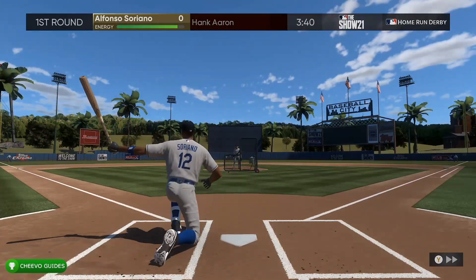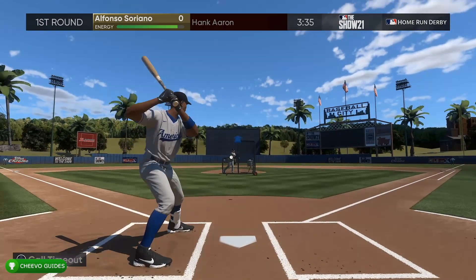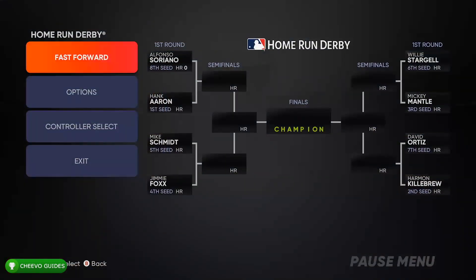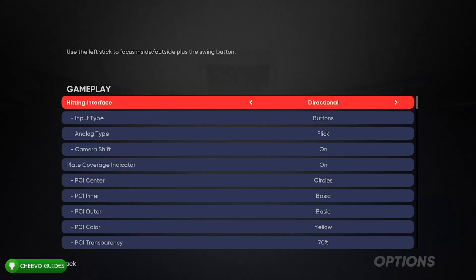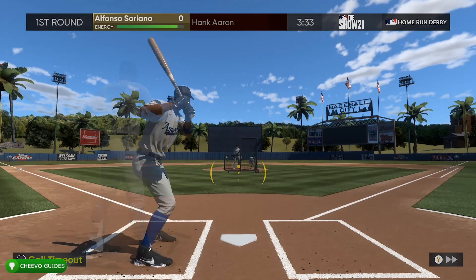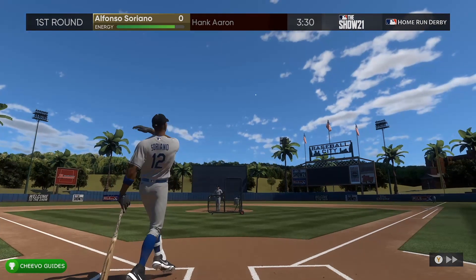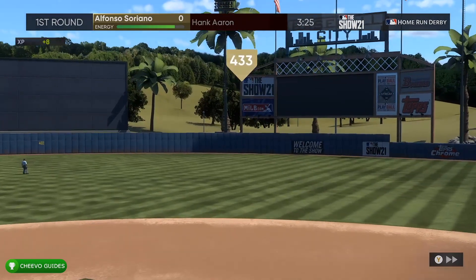It's the biggest favor you can do for yourself. If you're playing home run derby and you're having trouble hitting a home run, this tip is for you. I found I was hitting a home run pretty much every other hit — at one point I had six home runs in a row. To change it: press Start, go to Options, then Gameplay, then Hitting Interface, and switch it to Zone.